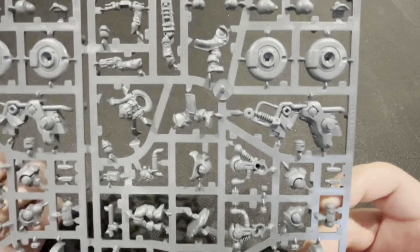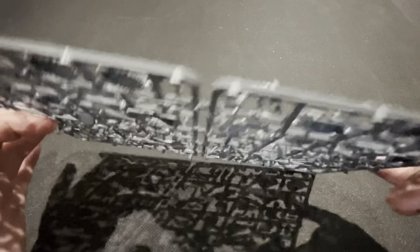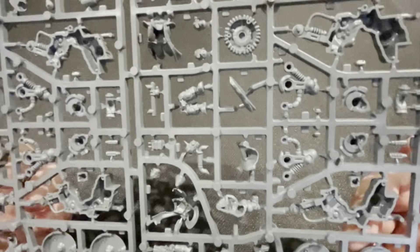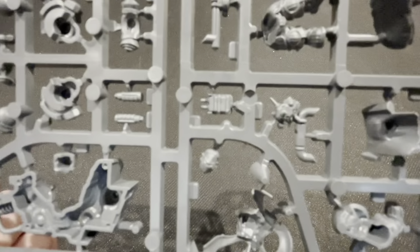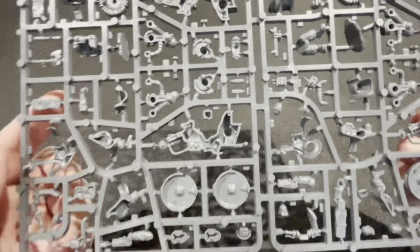Nice pickaxe there. The cloak billowing — the heads are facing the other way, or actually it is facing this way, you just can't make it out very well. Those are the trikes I think they're called.